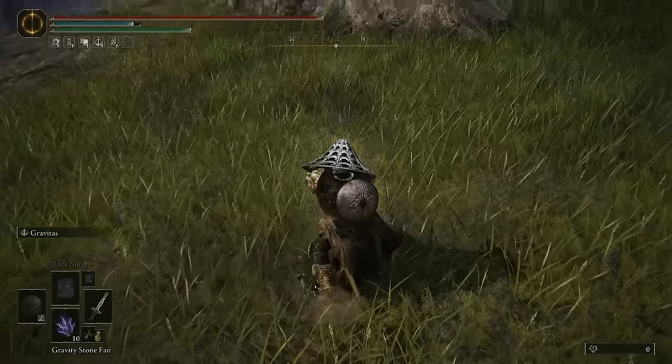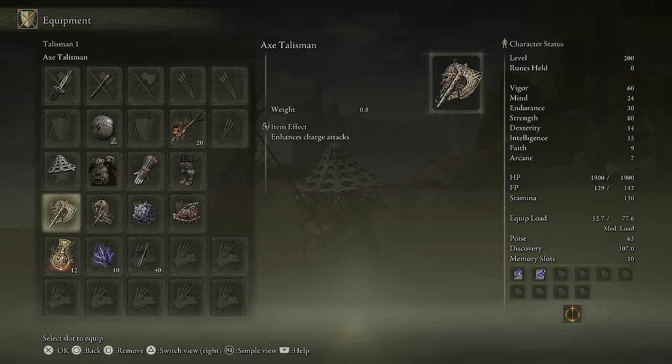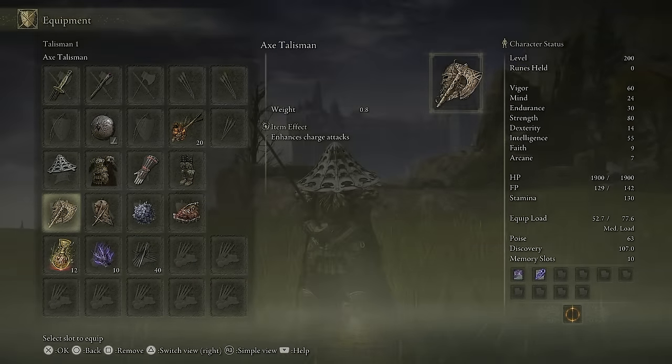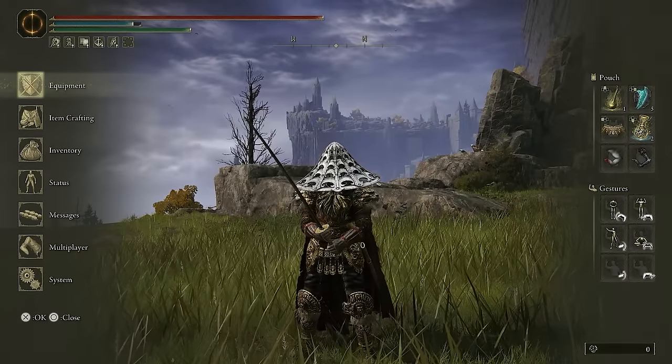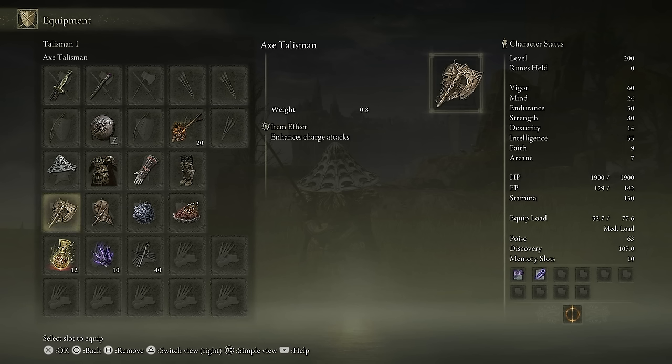You do that, charge up the R2, and you get a solid hit. And because of that, I also use the Axe Talisman to use the Enhanced Charge Attack. We also do pretty solid damage with this thing — 785 damage.